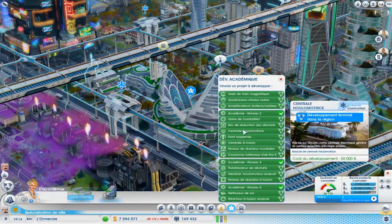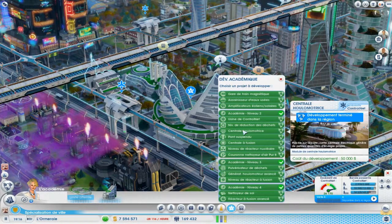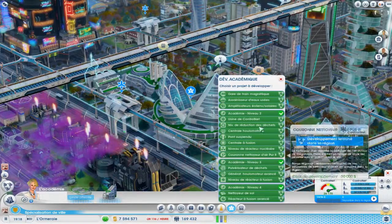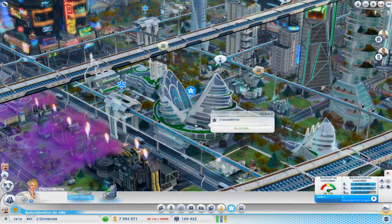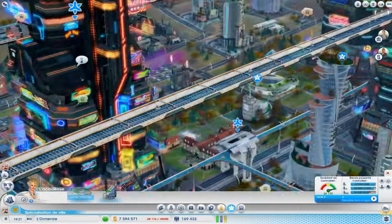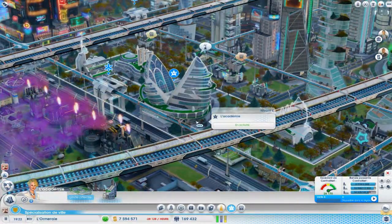Tous les ponts suspendus, la centrale holomotrice, celle qui est gérée dans l'eau, le niveau de réduction des déchets pour les tours — tout, tout, tout se recherche. Donc, c'est un endroit très important. C'est vraiment l'équivalent de l'académie universitaire, mais pour les nouvelles technologies.